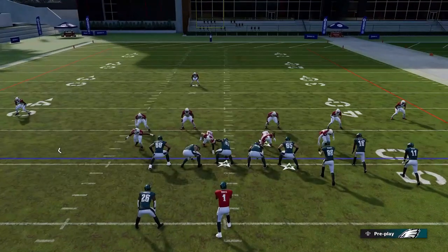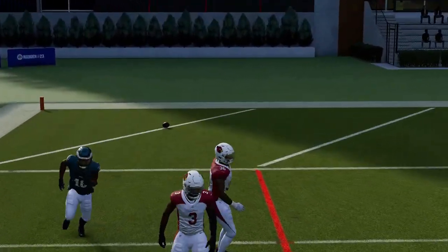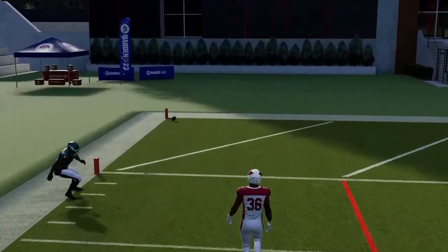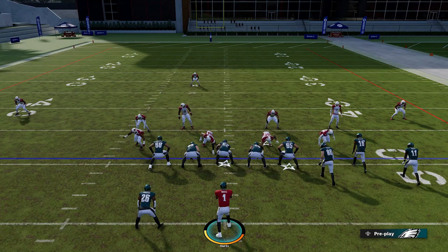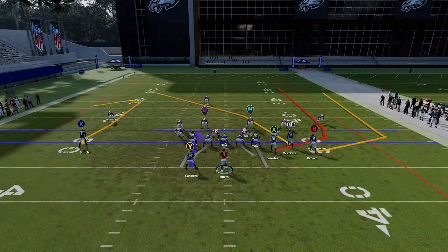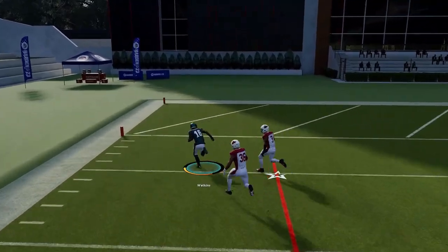You can put the X route on a comeback, put the A route on a streak, the B route on a drag, and the RB route should get open across the field. That RB route is just streaking across — I don't know why I didn't catch any of those. We'll move on.